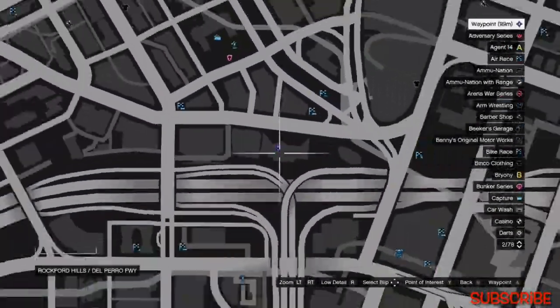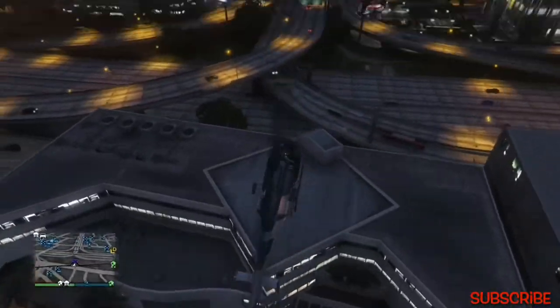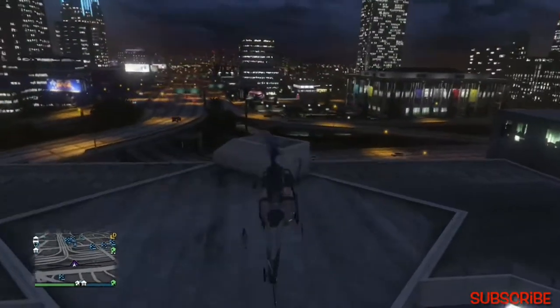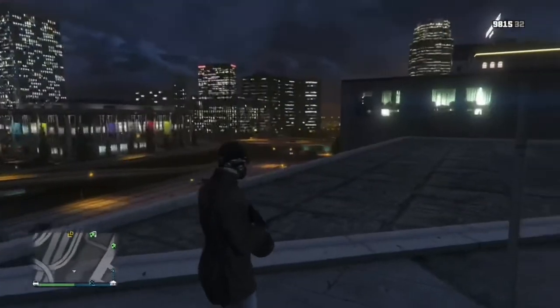This last one is a bonus tip — it's very easy. You need a helicopter; land on top of the roof of this building, then just walk straight into this wall and you will be inside. Hope you guys liked it, see you in the next video, peace.